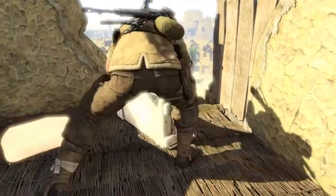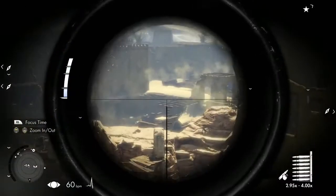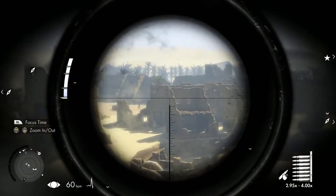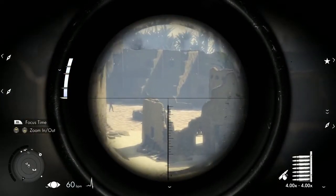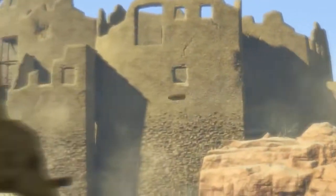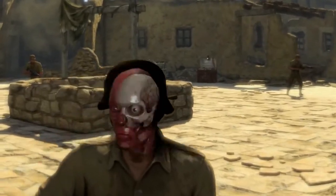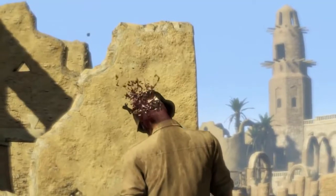Take out long range targets with Sniper Elite 3's genre-leading ballistics. You must take account of the effect that wind, gravity, even your heartbeat has on bullet travel, before taking a deep breath to steady your aim and pulling the trigger. See your bullet tracked by the series' acclaimed X-ray kill camera, simulating in detail the impact of a rifle shot on enemy muscle layers, organs, bones and circulatory system.